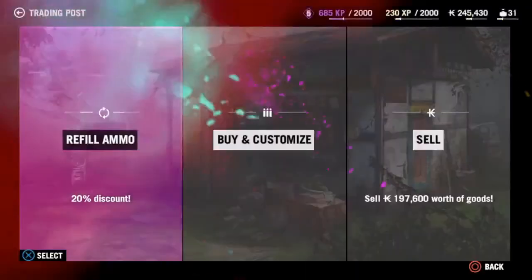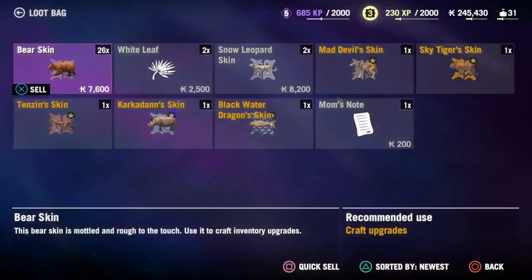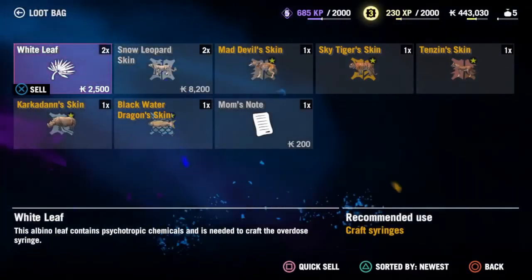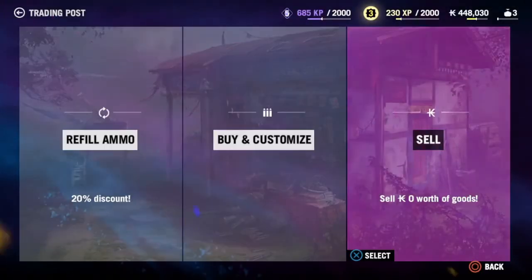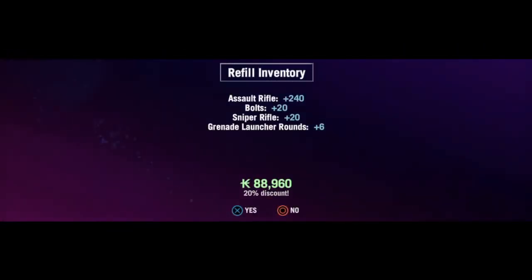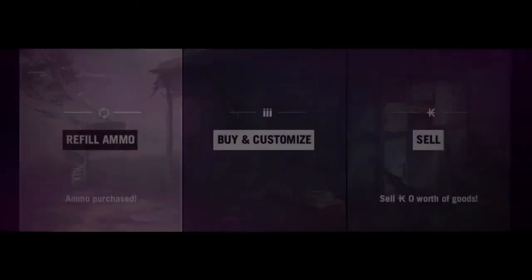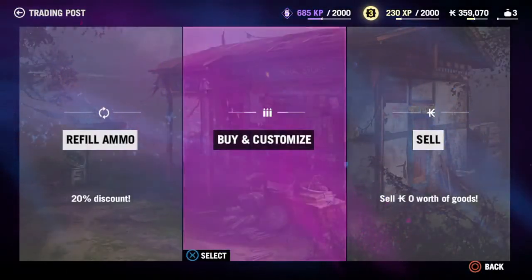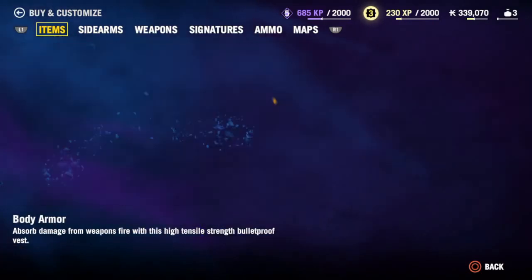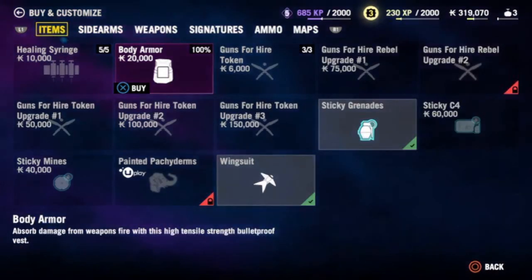Go to trade and look at that — 197,000! I do have a few other things in there, but for the most part all of that money is from skins, which is just downright insane. You can do this with any animal attracted to bait, but I highly recommend bears and the clouded leopard.